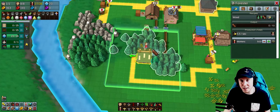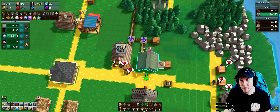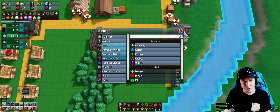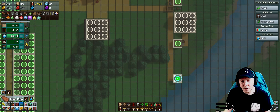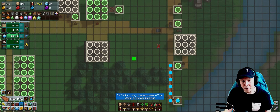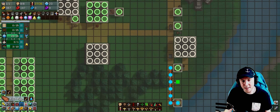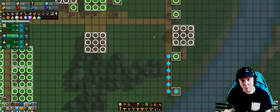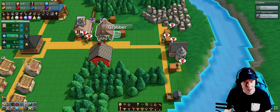I can increase the number of workers assigned to the forester to increase log output. Now I've got fluid pipes coming out, which is very useful. There's a piping view that shows the underground pipe network. Once I get the well connected to the workshop and lumber mill through pipes, I can get rid of the wagon doing constant back and forth with water.